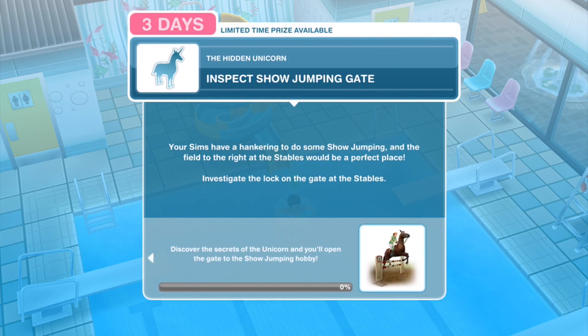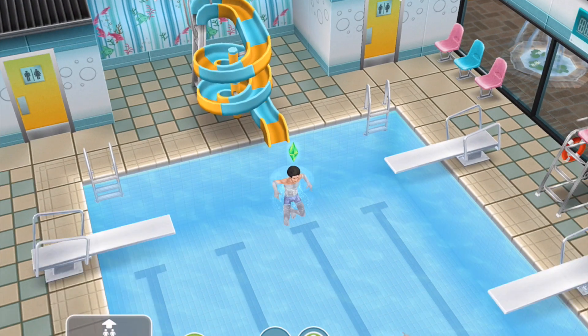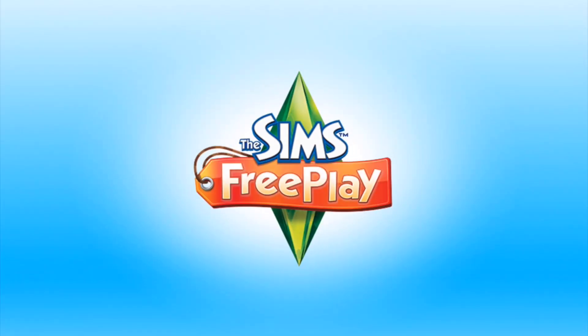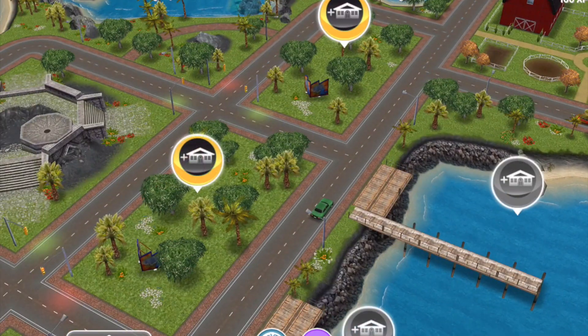The first task says: inspect show jumping gate — your Sims have been hankering to do some show jumping, and the field to the right of the stables would be the perfect place. Investigate the lock on the gate at the stables. Dan, Diamond Minecart and Stampy are just having a little swim there from the All Going Swimmingly quest.